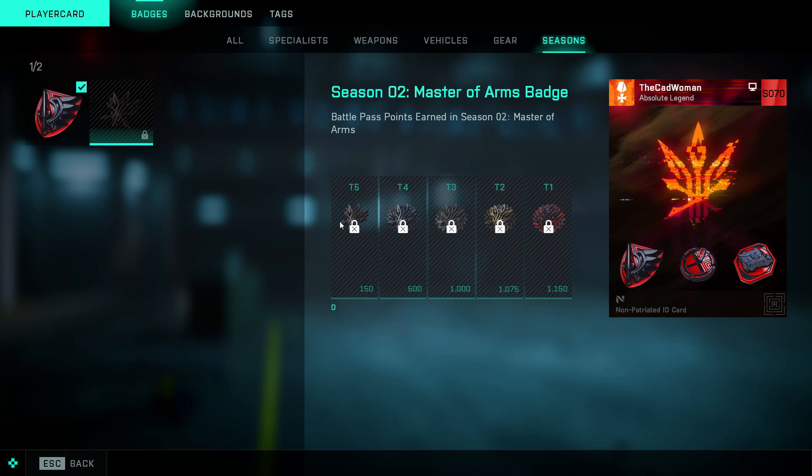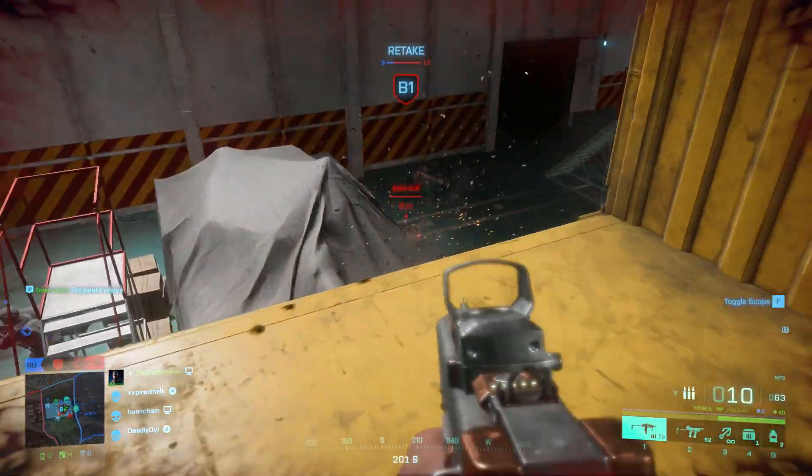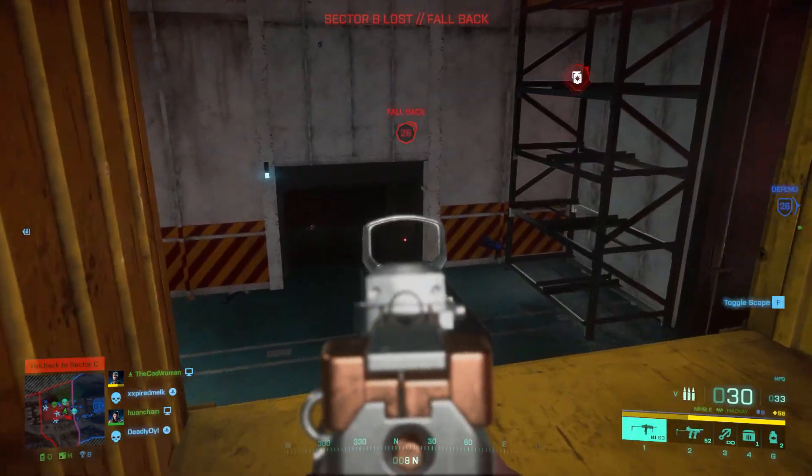However, you need 1150 points for the tier 1 badge, so if you fully complete the battle pass you will only have the tier 3 badge unlocked and need 150 more points to earn the tier 1 badge. If you frequently play the game and also earn all available points through the missions and bonus missions, you should be able to get the full badge.